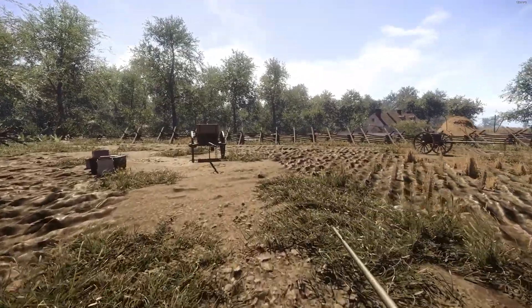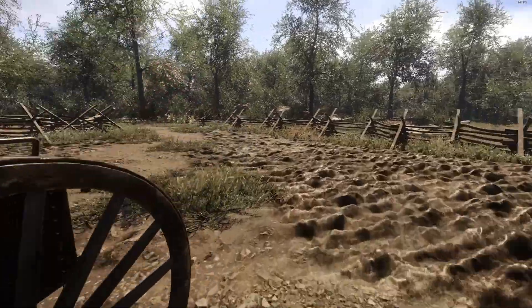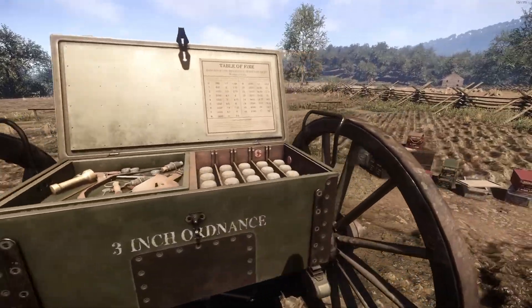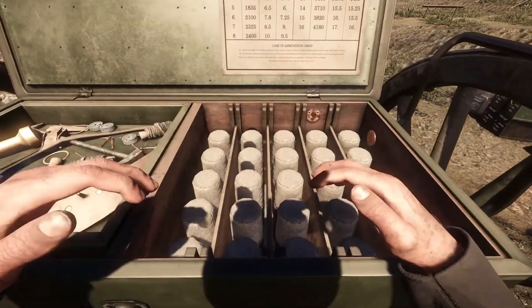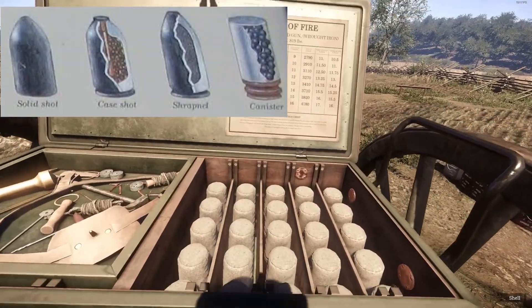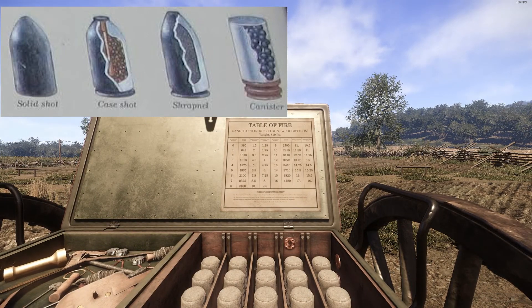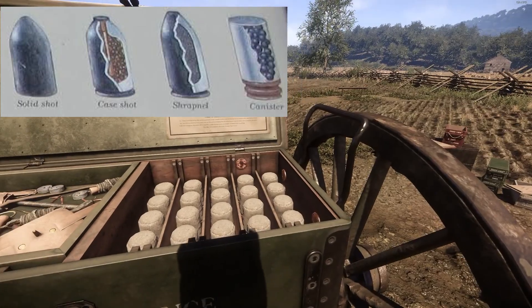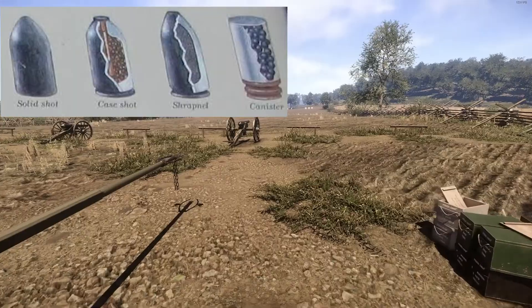We're going to run over to our caisson. At the moment we're using a three-inch ordnance, which is a smaller but very reliable cannon historically speaking. We're going to grab a shell. There are three types of ammo: shell, which is more or less like a grenade — you want it to hit the enemy either just behind them or on the ground in front of them; case, which is more of an airburst ammo; and canister, which is really just a shotgun in a cannon.